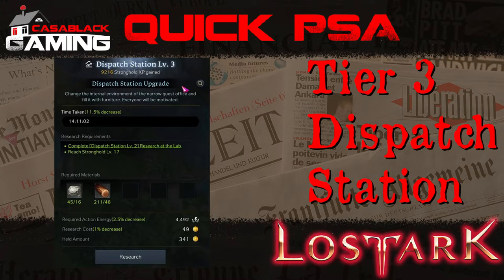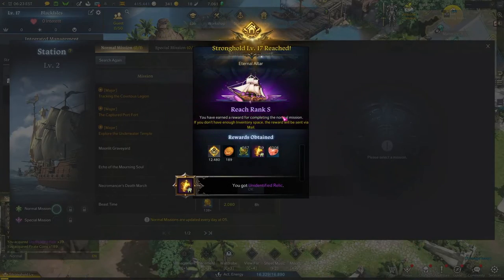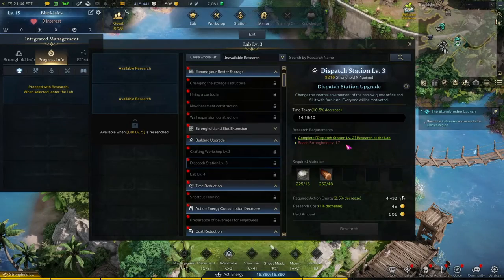This is a quick guide on getting Tier 3 for your Dispatch Station in Lost Ark. In order to get Tier 3, your Stronghold level must be Level 17 and your Lab must be Tier 3 as well. You can research the Tier 3 Lab at Stronghold Level 15.